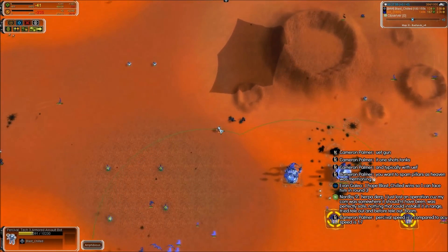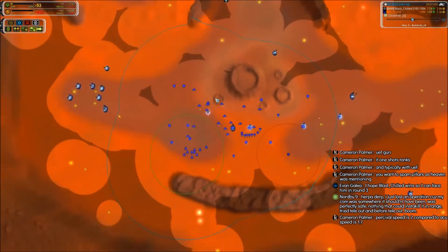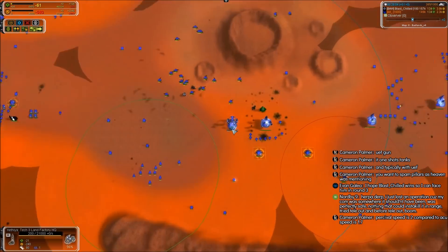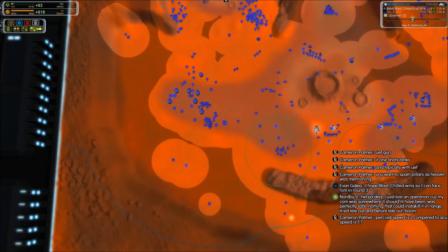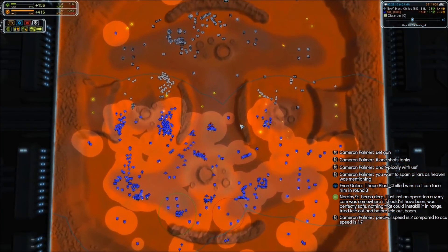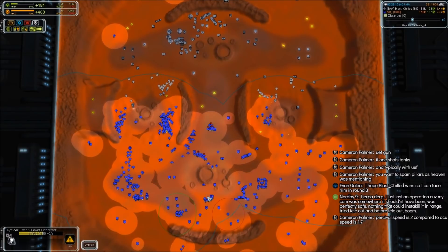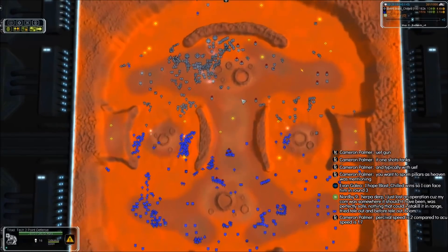The T3 HQ is going to go down again — that's not good for DOT, losing that build power. He might save it though. Those T1 bombers — this is the Percival counter, people. When you're Seraphim and you have Percivals to deal with, T1 bombers are the answer.